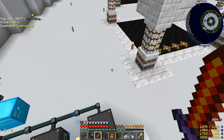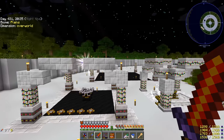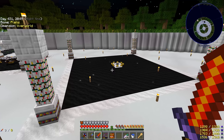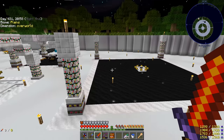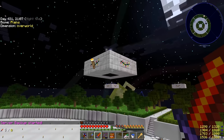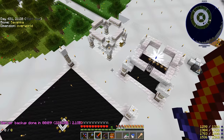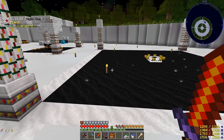We now have four perfect crystals, which is great. But to progress further into Astral Sorcery, we need to attune ourselves. I was looking at our attunement altar a bit ago and tried attuning myself, and noticed there were no particles flashing around it. The entire multi-block structure of the attunement altar needs direct sky access. The reason it wasn't working was that one of the spectral relays boosting our altar was covering part of the multi-block structure - it took me a bit to figure that out.